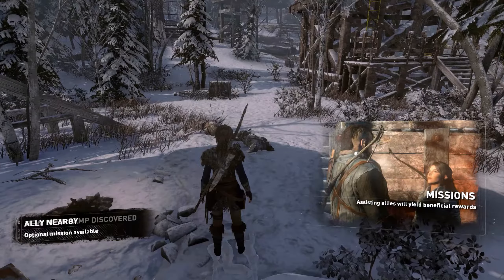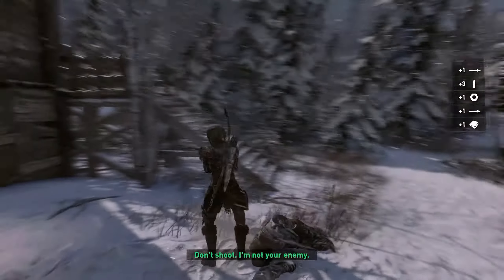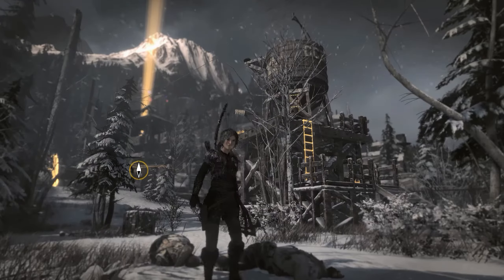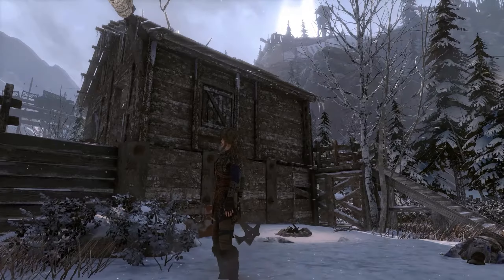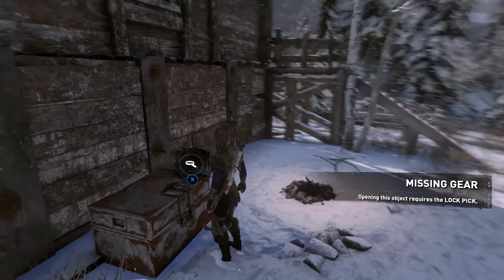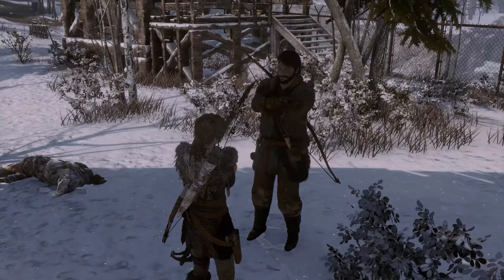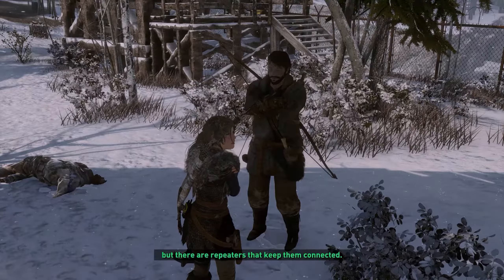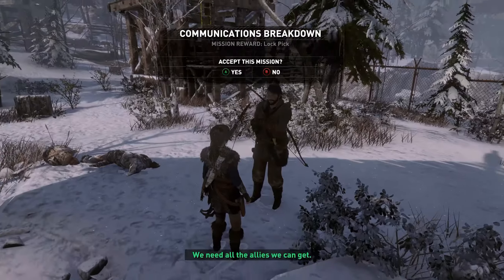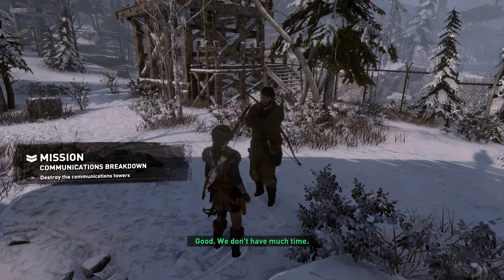Okay, missions assisting allies will yield beneficial rewards — apparently there is an ally nearby. Obviously killed those two Russian guys. 'Don't shoot — I'm not your enemy.' If I could actually see where you were up there... missing gear, need a lockpick. 'Who are you people?' — all that can come later. We've managed to destroy the old radio tower but there are repeaters keeping them connected. Help me and I'll let the others know they can trust you. Mission reward: lockpick. Good, destroy the comms towers.